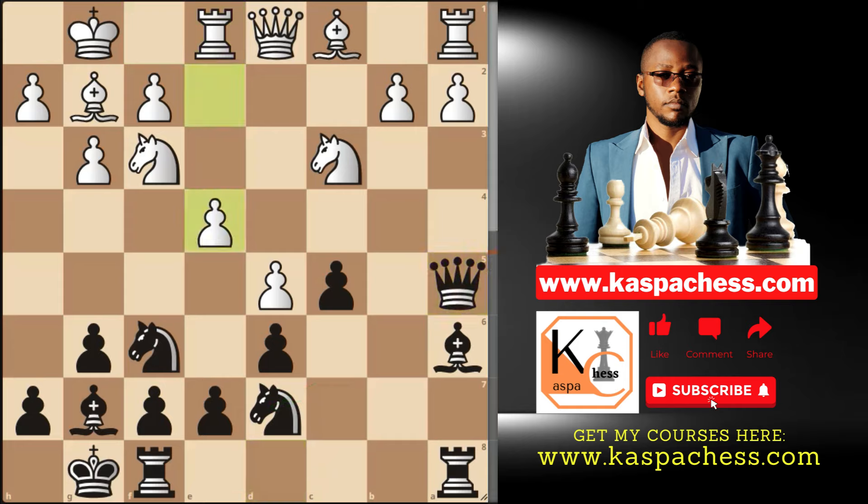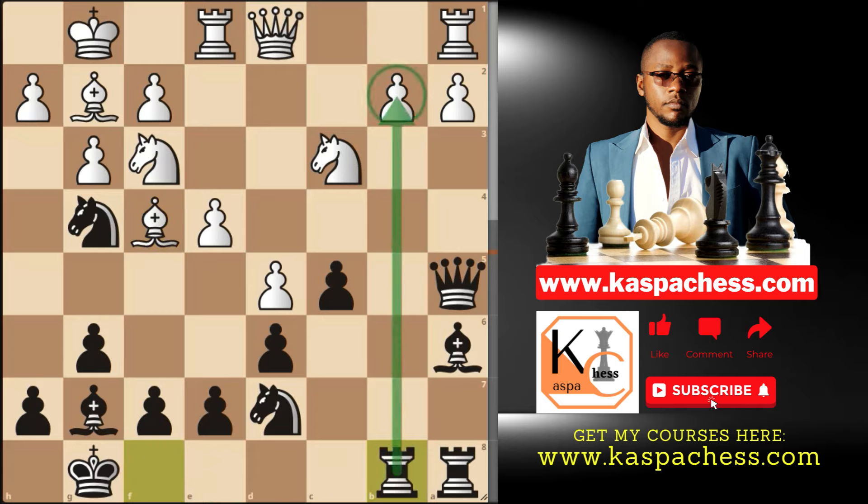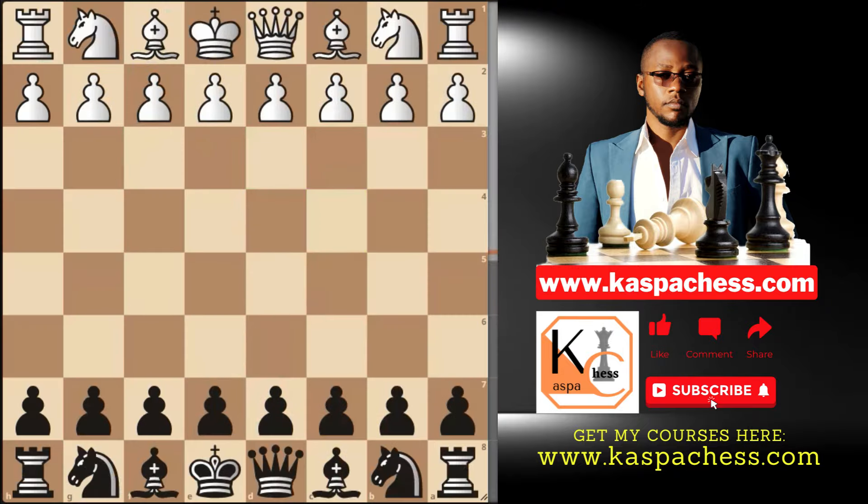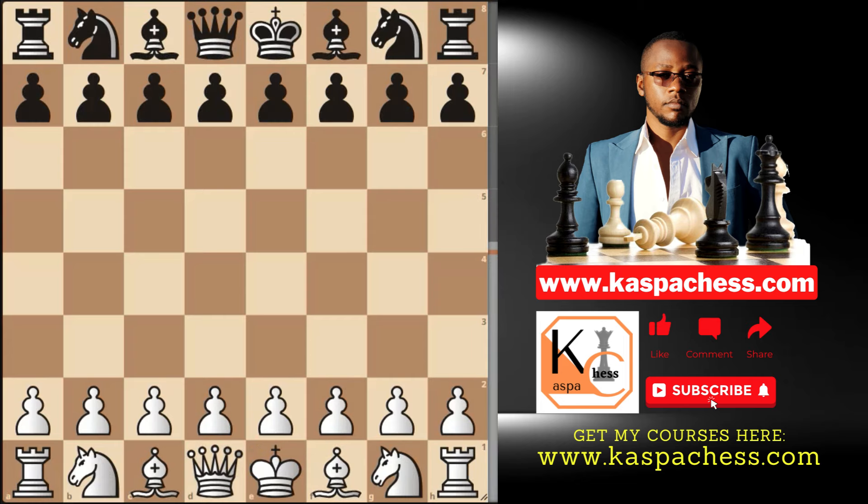Let's say pawn to e4, anticipating e5. This is when you go Ng4 — you want to put your knight there. If Bishop a4 is played, you realize the b2 pawn is not defended anymore. Now you go Rook fb8, pressurizing this pawn. After Rook b1, you can even win back a pawn. This is just one of the ways the Benko Gambit may go. But recently, I discovered that you can also play these same Benko ideas even with the White pieces.